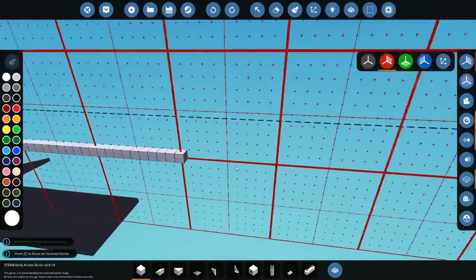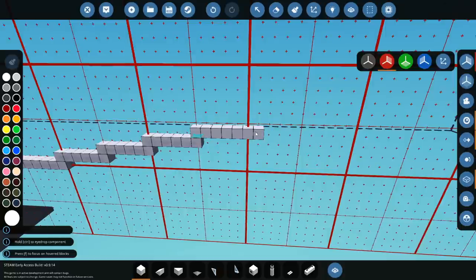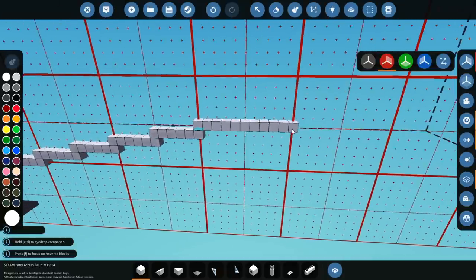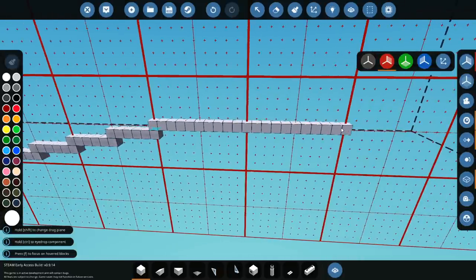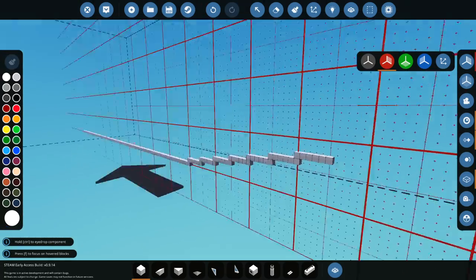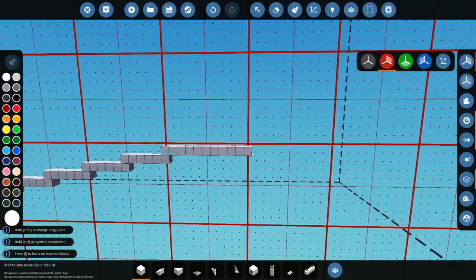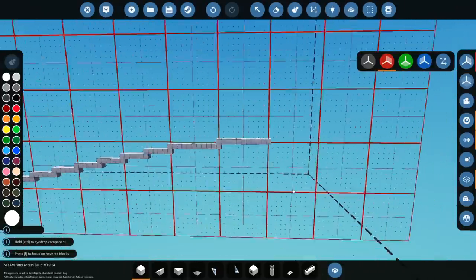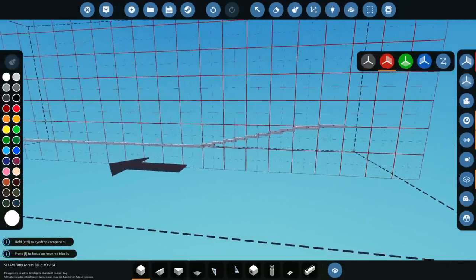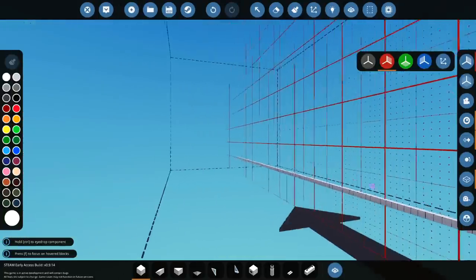Let's do it in halves — so like halfway, then halfway. This is probably much better because we get to go much further up. We're gonna do another half, and another half, all the way until we get up to here. Then it's gonna be a full one, and then another full one. So that's a weird-looking back end, but it means we've got enough room for thrusters and stuff like that — they can all fit under here, which is good.